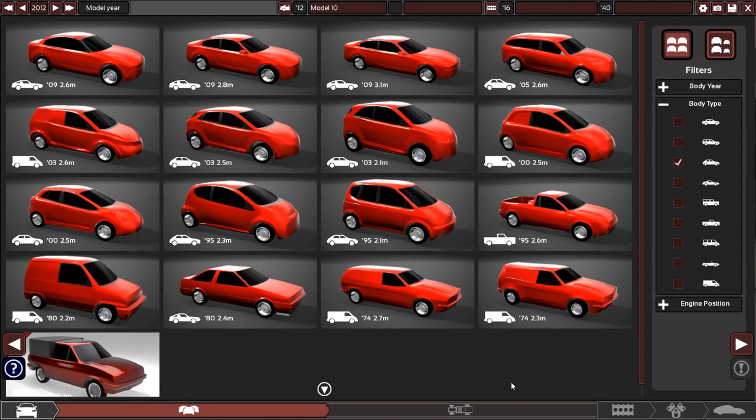Hello and welcome to the show. I'm here today on Automation, going to be building a highly requested vehicle ready for the big Automation and BeamNG crossover that is going to be happening very shortly. I'm going to build a V8 front wheel drive hatchback along the lines of the jokey V8 Saxo we had — an infamous fail-rate hatchback.